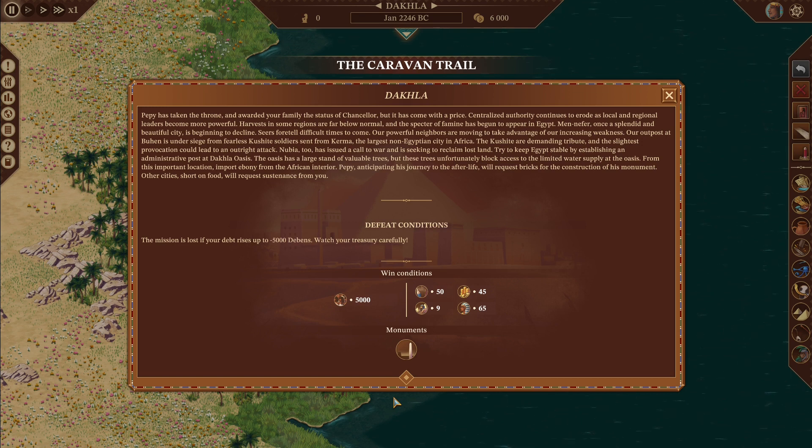Our powerful neighbors are moving to take advantage of our increasing weakness. Our outpost at Buhen is under siege from fearless Kushite soldiers sent from Kerma, the largest non-Egyptian city in Africa. The Kushites are demanding tribute, and the slightest provocation could lead to an outright attack. Nubia too has issued a call to war and is seeking to reclaim lost land.